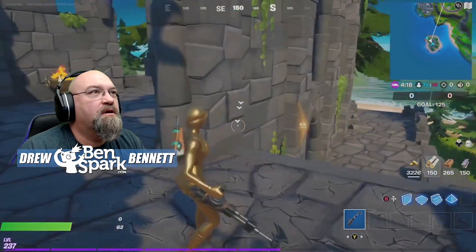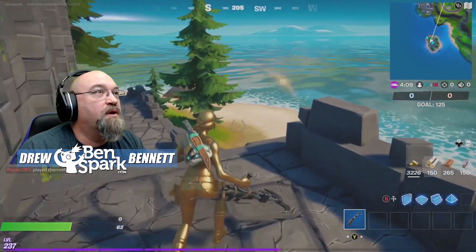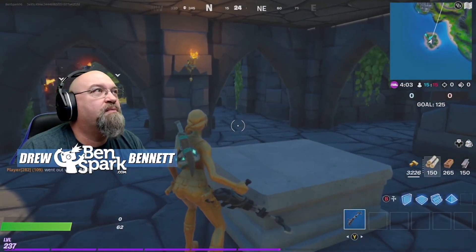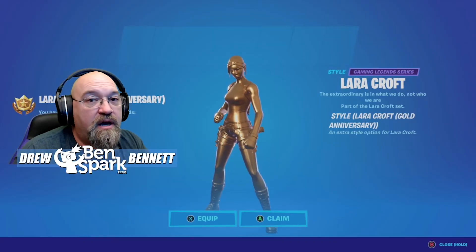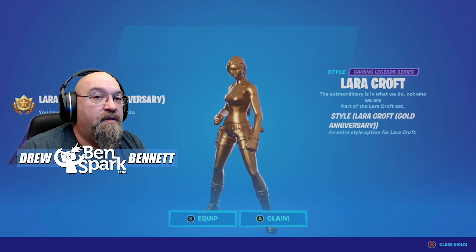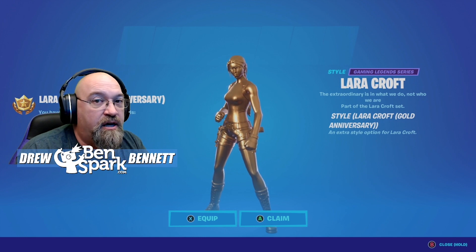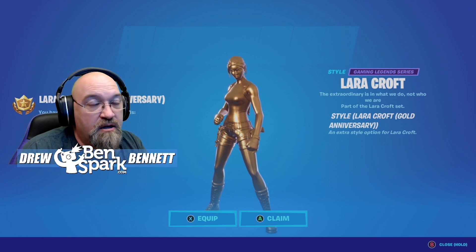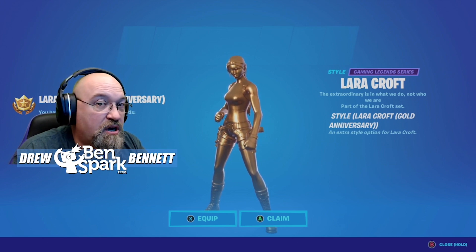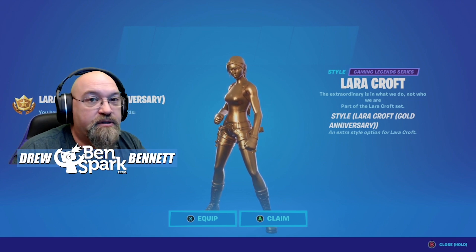I am gold! I didn't even grab the thing, but I talked to the character and now I have the gold version of Lara Croft. There was a legendary assault rifle standing here and I thought you had to grab that, but apparently I just had to be here when somebody else grabbed it. I got the new style for Lara Croft — it is the gold anniversary style. You get that by landing where the character Aurelia is, then talking to the character and grabbing the legendary assault rifle. Though when I just went down and talked to the character again, it did not grant me the gold style. So I don't know if you have to be the first person to talk to them or the first person to grab the AR. Since I didn't grab the AR, I'm not sure why I got the gold — but you can see I got it.